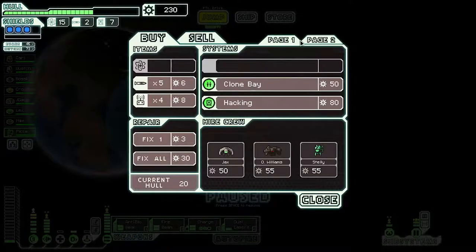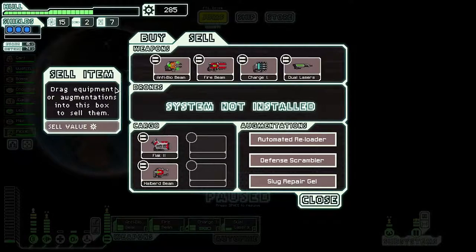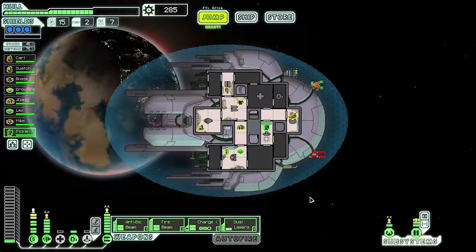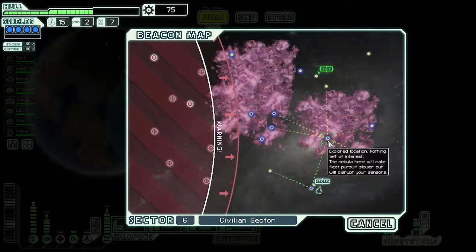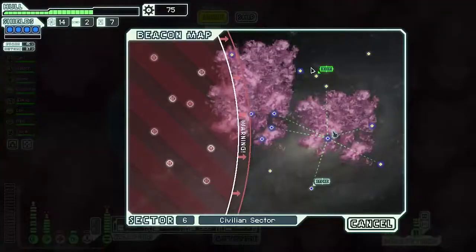Upgrading the ship — what's next? We can sell the defense scrambler — actually wait, it only prevents enemy defense drones from targeting, not all drones. That was probably not worth picking up. I really think we should probably switch over to the better weapons, but not yet. We have one extra power floating around. Level four shields — done. We are good on fuel for the rest of the game, which is nice.